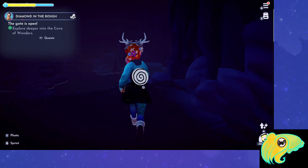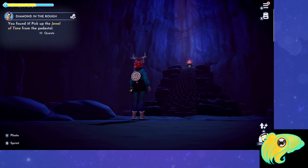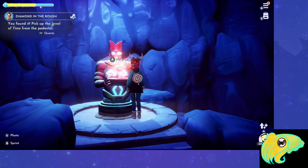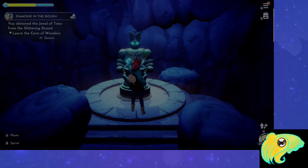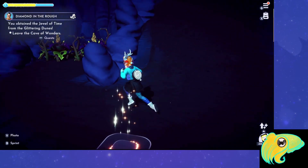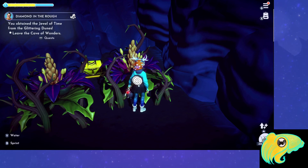I spent a good amount of time in here — this is a great place to take pictures. Head up the stairs to the statue at the top, interact with it, you'll have a short cutscene, and you will have retrieved the jewel of time from the Glittering Dunes. As you head back towards the doorway, just to the left of it you'll see two plants with a chest behind them. If your watering can is upgraded, you can get rid of those plants and reach the chest — mine wasn't upgraded at this point, so I wasn't able to do that.